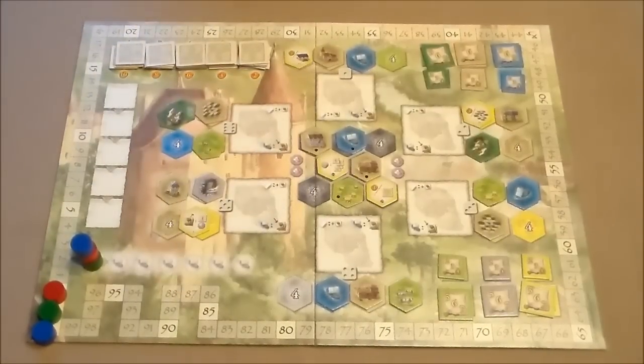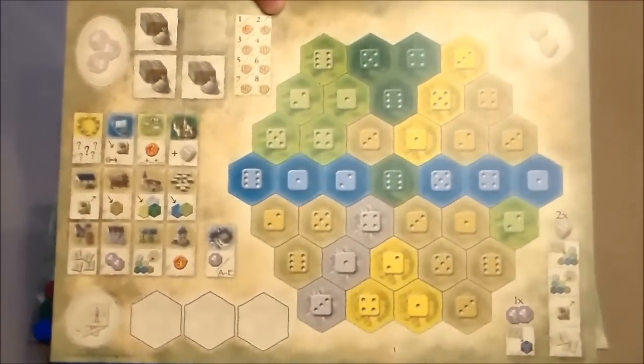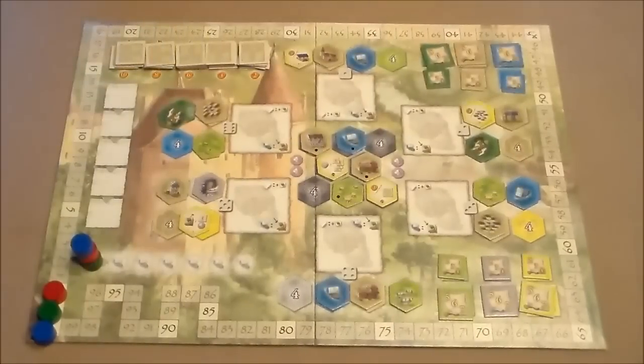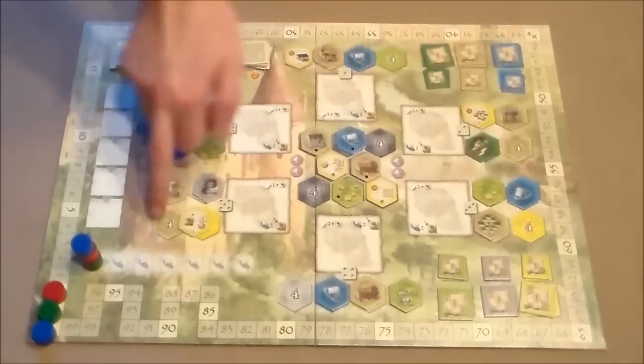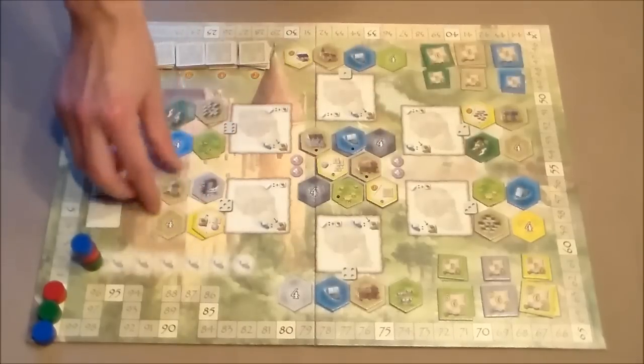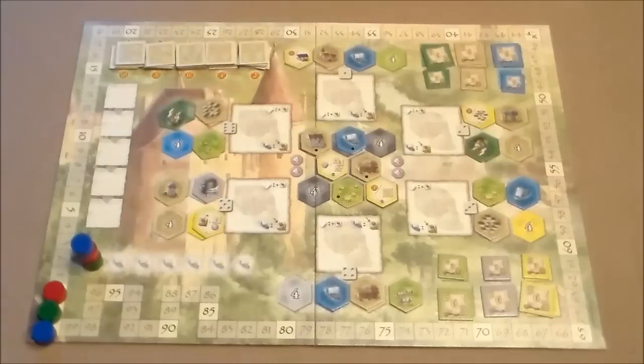This is the central board. Every player also gets one of these own player boards, which I will tell more about later. Setup is pretty easy — you just put out these tiles. I set up a three-player game, so I didn't cover up the four spots used in a two-player game. You will also not cover up the trees, and that's how that works.